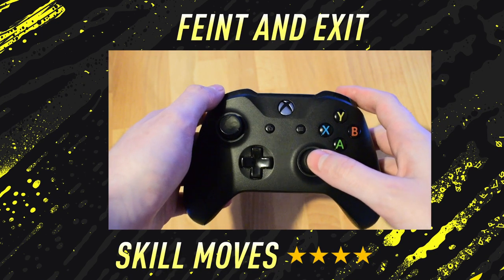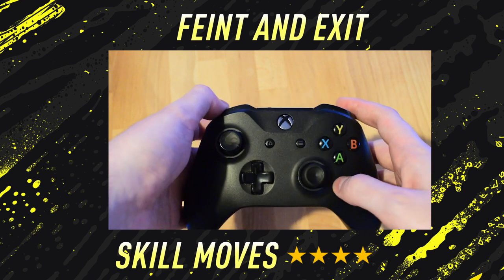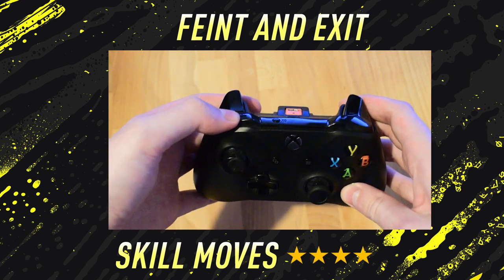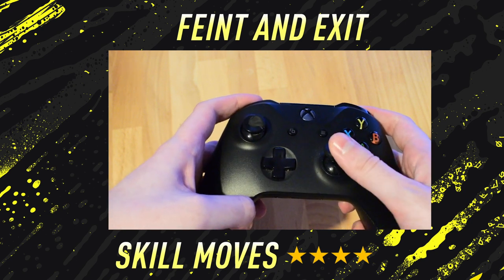To perform the feint and exit on a PlayStation 4 and Xbox One, all you need to do is hold down the LB — that is L1 on PlayStation — and then with the right stick, move in a half circular motion. Very simple.